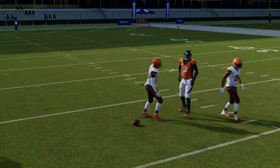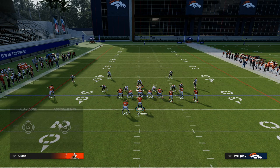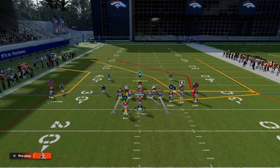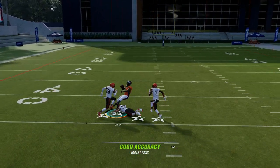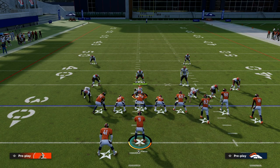For example, if they have a third defender there and a half over here with man on this receiver, that outside third — depending on where you throw this route — can either be unaffected or be effective in defending it. You just want to be careful and throw it before it gets to the third, and you're going to be good.